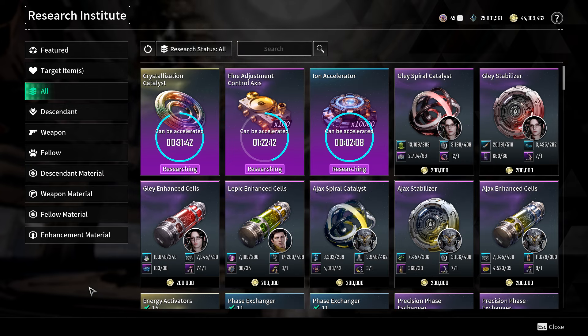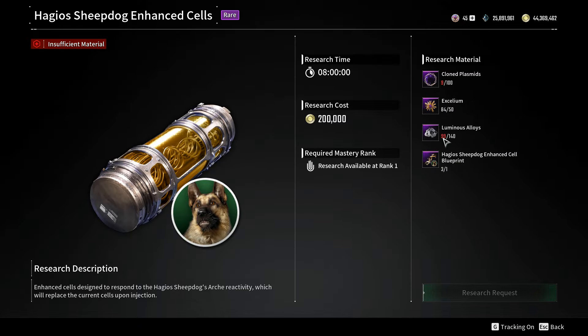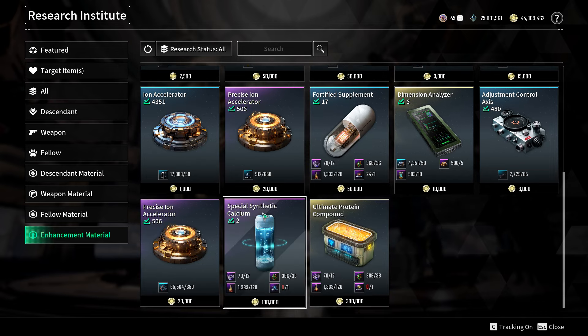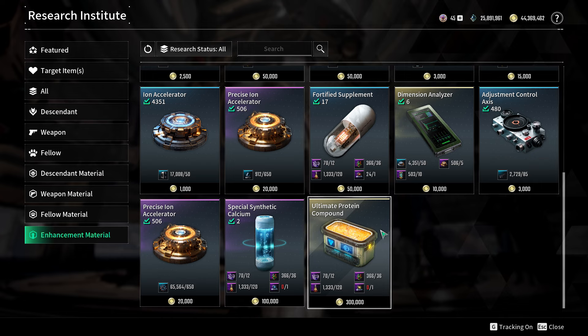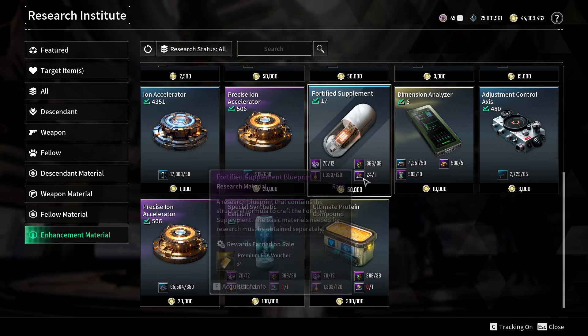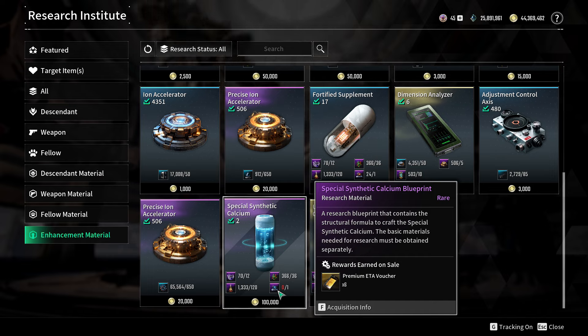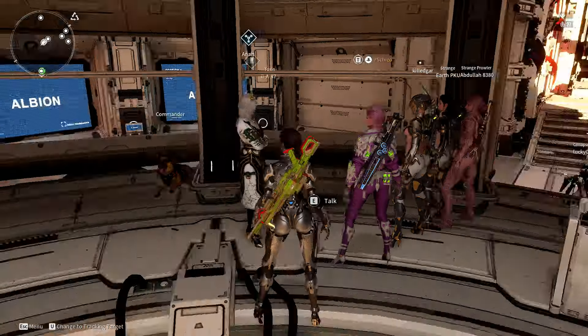Once you have the research materials for the dog's growth items, go to Anais as always. You have a Fellow section where you can research each of these items. The items from the experimental boxes and the container at the end are researched here. For enhancement materials, you have the ultimate protein, special synthetic calcium, and fortified supplement from special materials boxes, and the blueprints from the genetic material boxes. The final blueprint is the difficult one - I only got it twice over 50 hard void vessels.